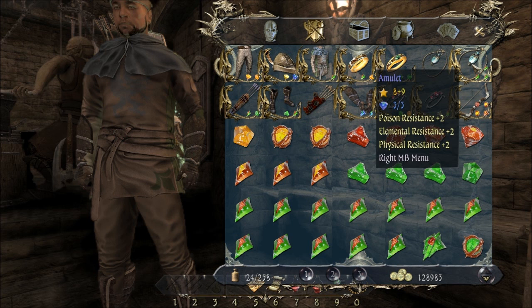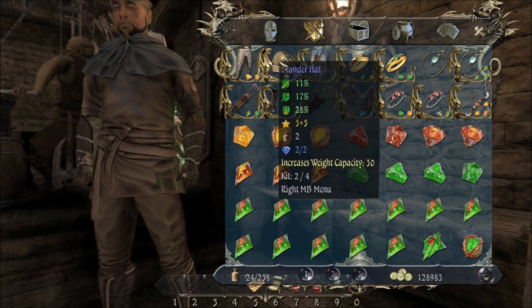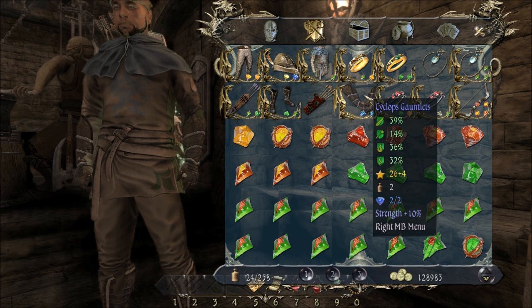I now have poison resistance, elemental and physical resistance plus 2. And I've got resilience plus 2 here — I'm not sure how helpful that is, but better than nothing. And I've got these gloves that add a lot of fire and lightning resistance, so that's pretty nice as well.